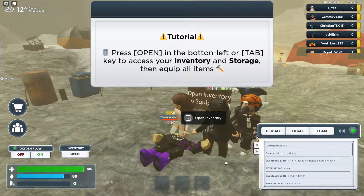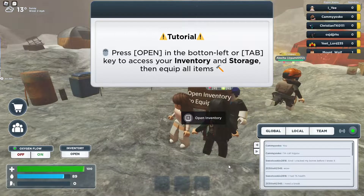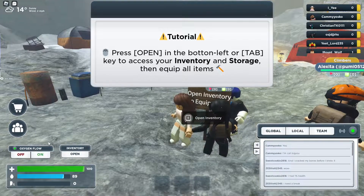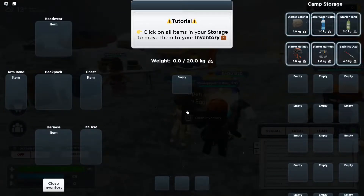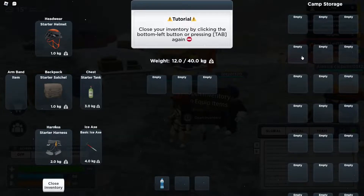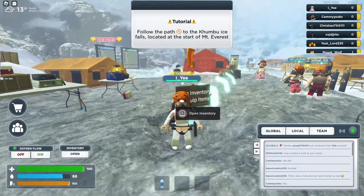Tutorial: press open in the bottom left or the tab key to access your inventory and storage, then equip all items. Click on all the items in your storage to move them into your inventory. This is so much better — I can't believe how much they updated this. There's directions for everything now.